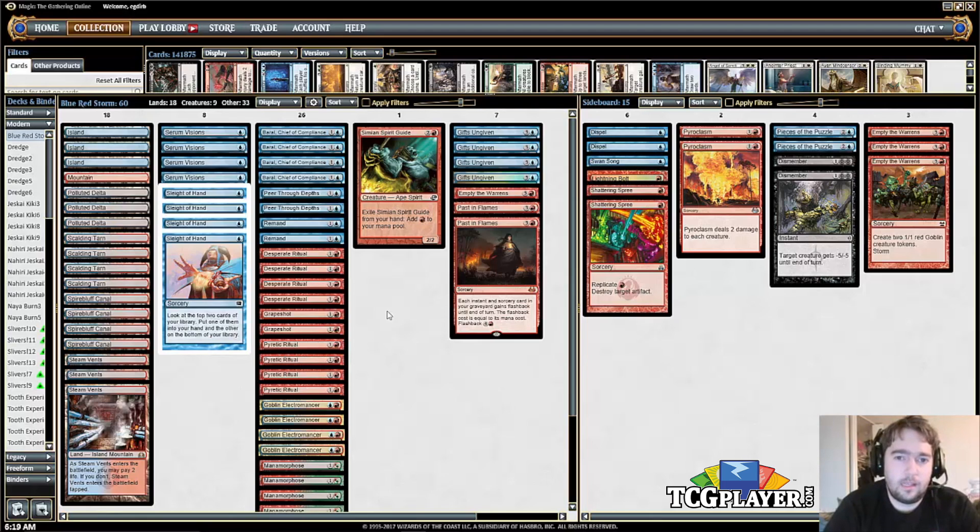card filtering, and now Gifts Ungiven. The mana base is fairly straightforward — 18 lands. You don't want or need that many lands because you have rituals and Simian Spirit Guide, and the deck is only two colors so you'll be able to find both your colors very easily. We've got both Sleight of Hand and Serum Visions, the two one-mana staple card draw and card filtering effects of the format.